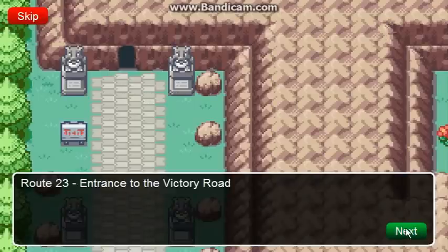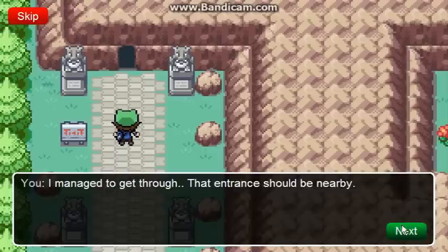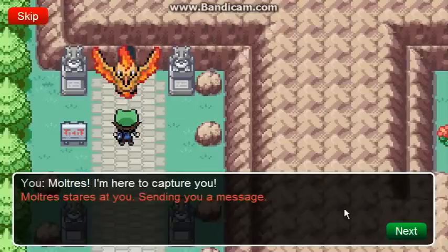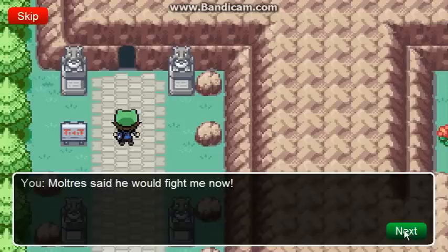Move 23, entrance to Victory Road — I'm actually getting through. Victory Road, the last challenge for trainers before the Elite Four and the home of Moltres! Moltres, I'm here to capture you! There's your message — they didn't even fight me! That always gets me. I'll take you on, Victory Road!